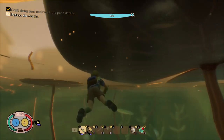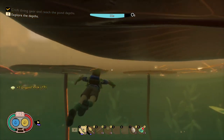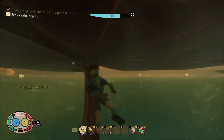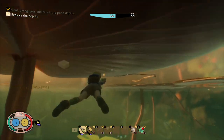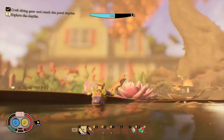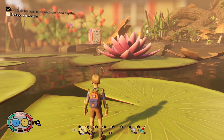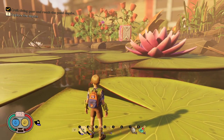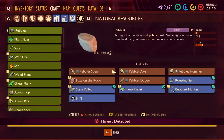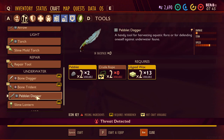The first thing you want to do is make your pebblet dagger. In order to make the pebblet dagger, you're going to need to find lily pad wax. As soon as you grab your first piece of lily pad wax, it will unlock the recipe for the pebblet dagger. Make sure you grab a few of these — they're pretty readily available up underneath the lily pads. The other portions you're going to need are two pebbles and two fiber ropes, and you do not need the crafting bench in order to craft it.